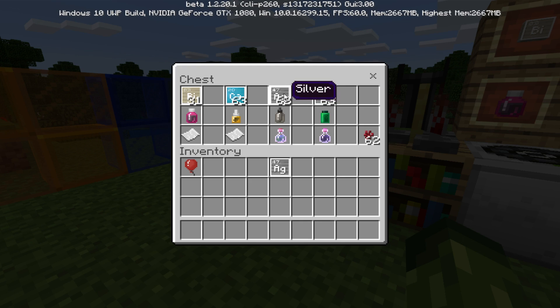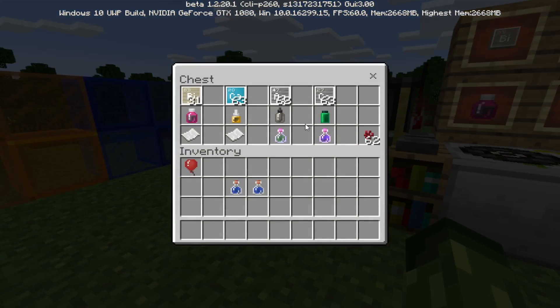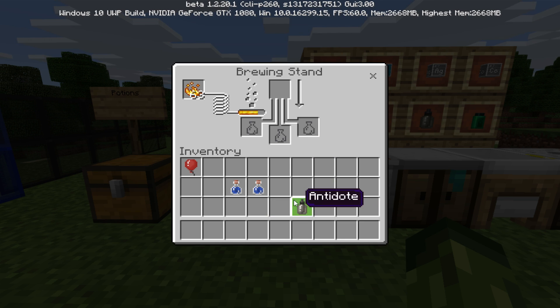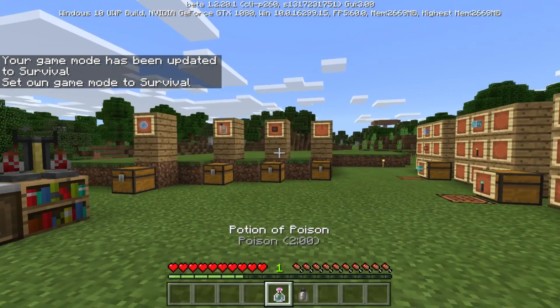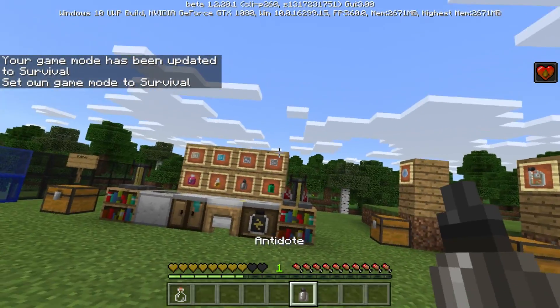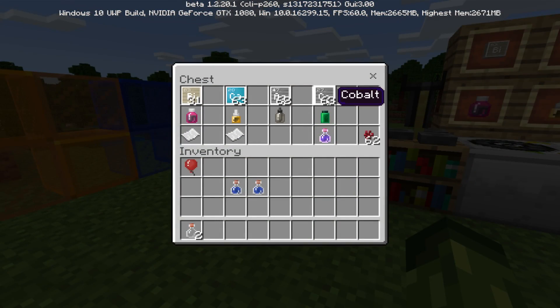For the antidote you just need one silver inside the brewing stand with the awkward potion. So I'm going to take out both of those awkward potions and put one silver inside — it's about to create the antidote. I'm also going to give myself the poison effect to show you how this works. We know as Minecraft players the best way to cure yourself is cow's milk, but as you can see we have the poison effect. I'm going to switch to Survival mode and drink the antidote — the poison effect has gone and I'm back to normal.